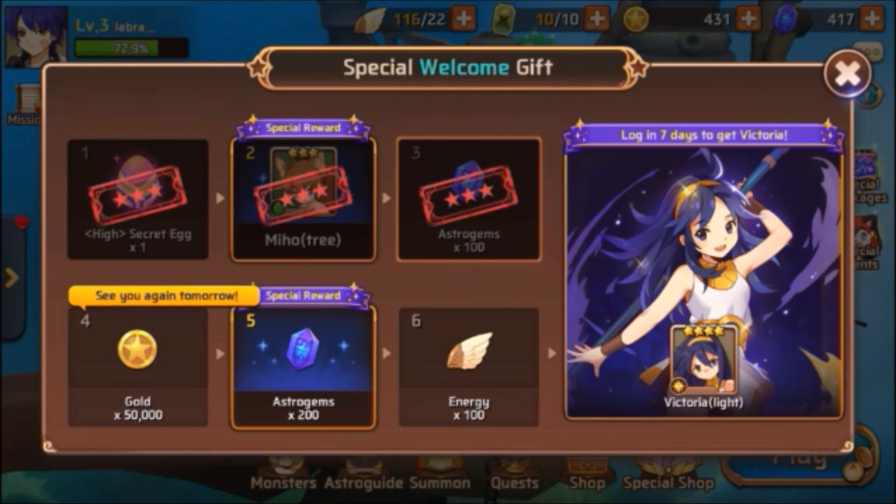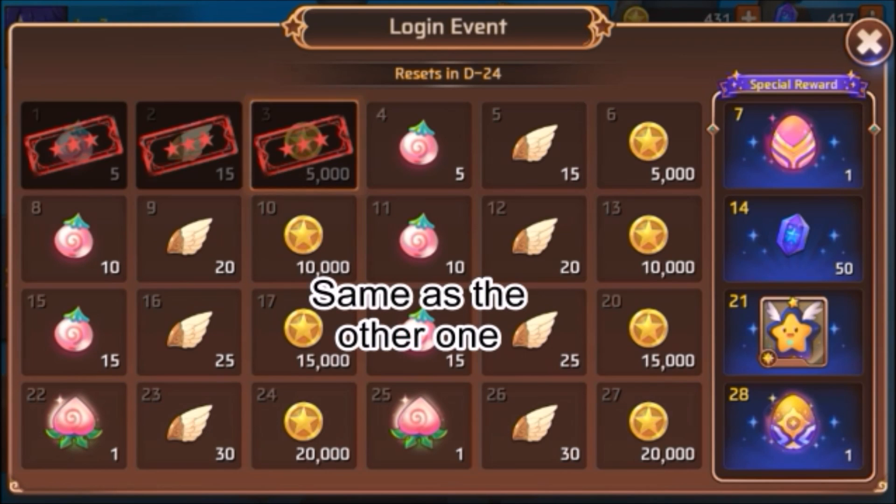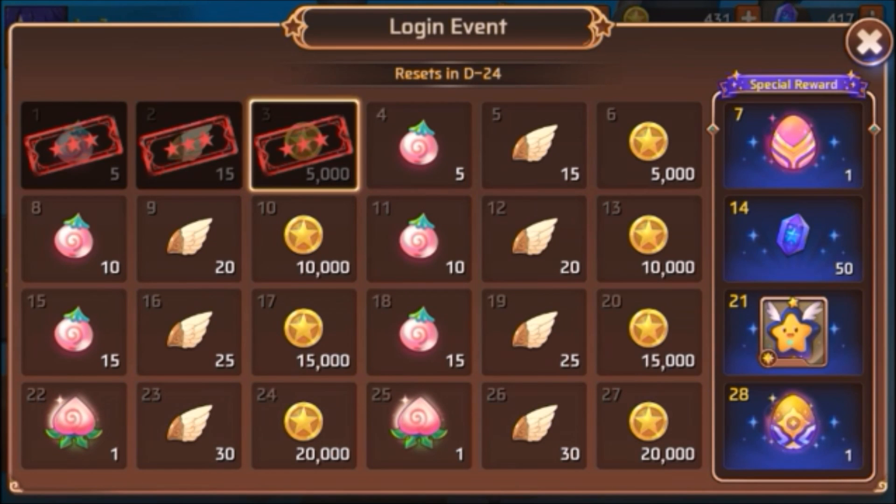The first thing when it appears it's gonna take you to a little tutorial. I already did that because I'm already level 3 — I went through the game for a while. Every time you come back it's gonna give you a little reward. I already got it 3 days, and it's telling me to see you tomorrow so I can get the gold. And if you log in 7 days it gives you a reward at the end. It shows you different days, and at 7 days it gives you something different like an egg. The eggs are where you can get monsters.